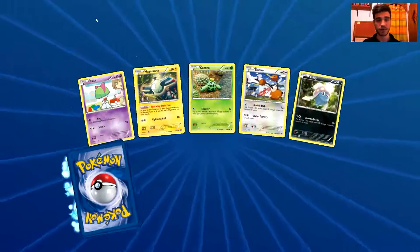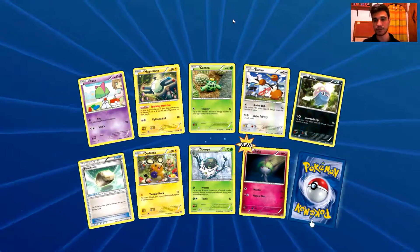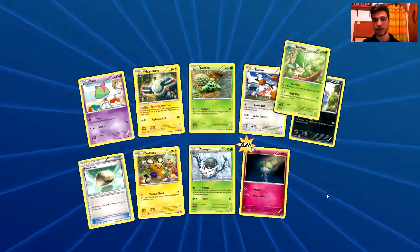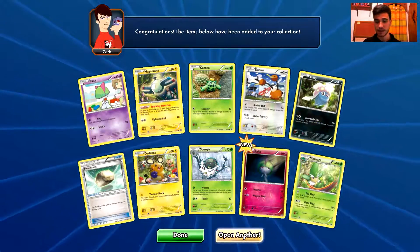Let's start with the first pack and hope for the best. We have a Roltts, a Magnemite, a Cacnea, a Doduo, a Floatstone, a Pupa, a Roltts reverse holo, a Clobbopus card. And the rare is a Simisage, just a normal rare card. Nothing so important.